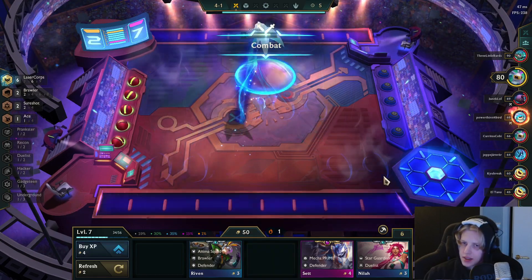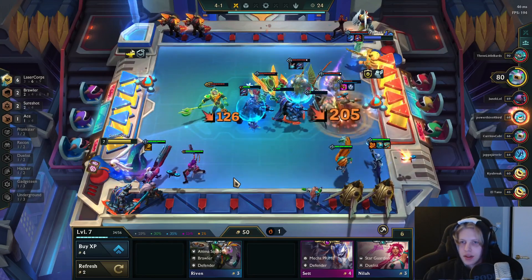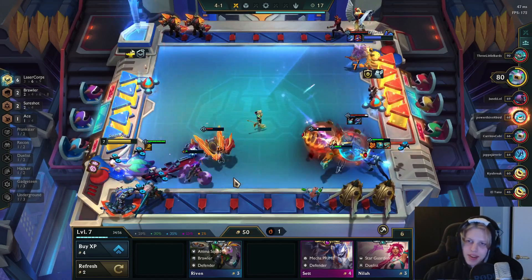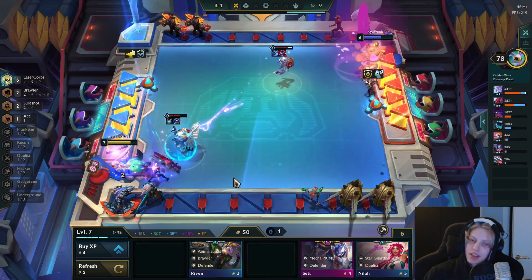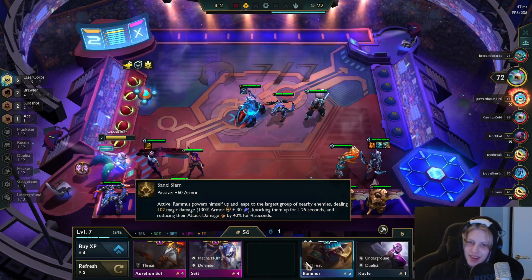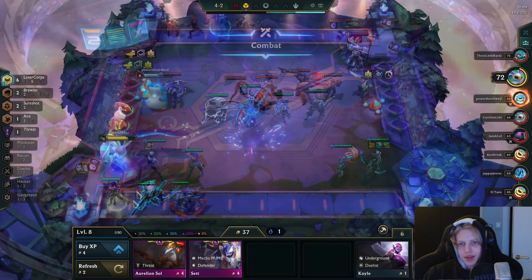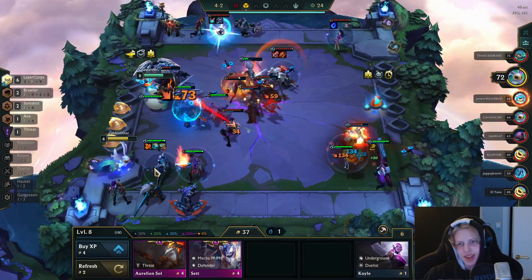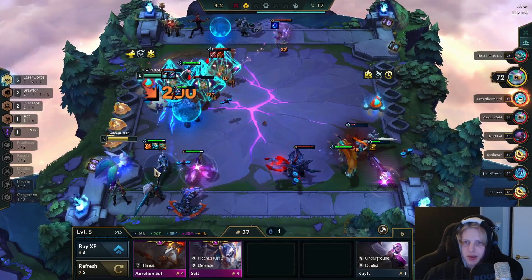I thought I was going to cycle level but never mind. Getting some flashbacks to the Yuumi comp — this game was recorded last patch and the Yuumi comp sucks now as far as I know, but we're still seeing Yuumi here. And the Yasuke comp as well — last patch was kind of crazy. You'd see Yasuke and Yuumi every game; now it's Ace every game and Miss Fortune meta, so the meta shifted a bit.